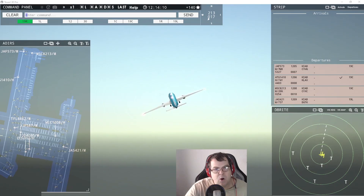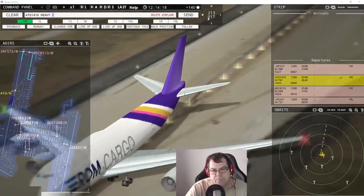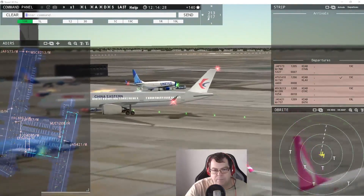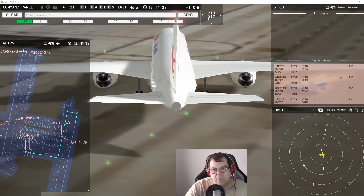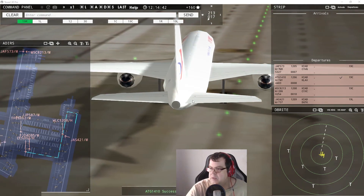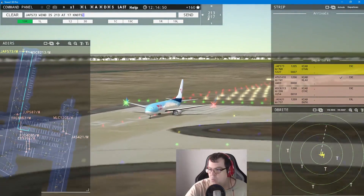Ground, PG4095 requests pushback. China Eastern 202 heavy, runway 19er left via Juliet. I hope you guys get good glimpses because sometimes I may have the time to give you a look around. Beauty 573 — wind 213 at 17 knots, runway 19er center, cleared for takeoff.